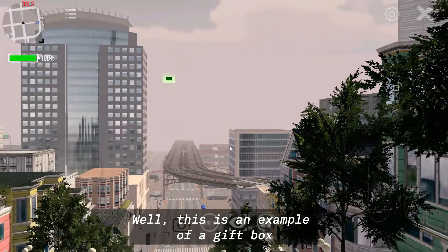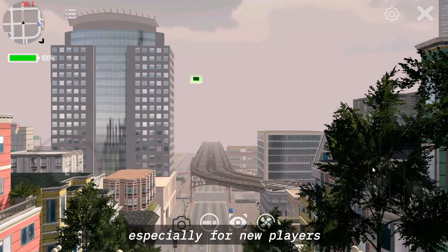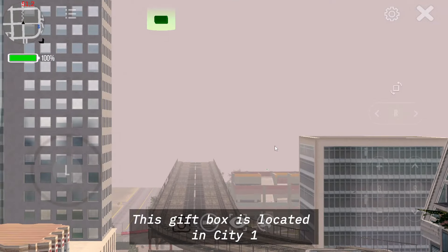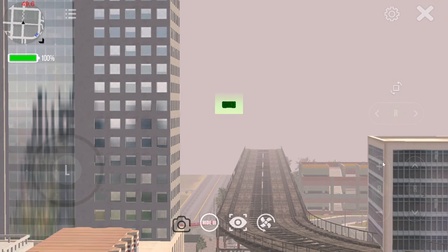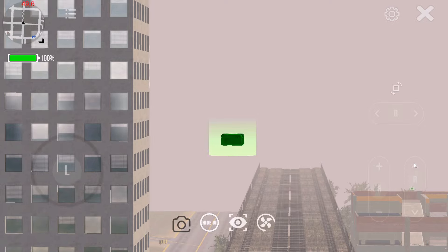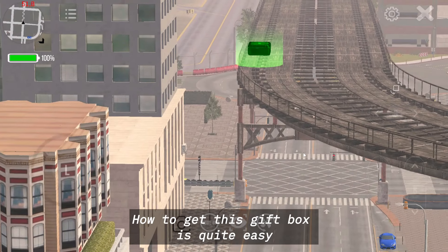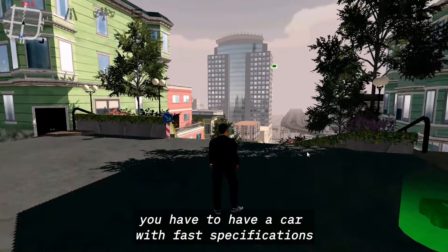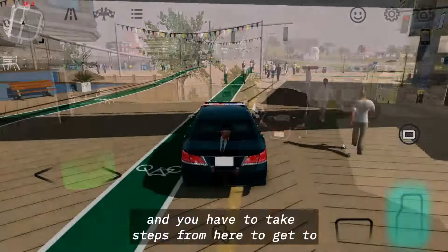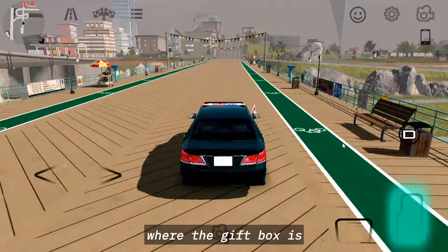This is an example of a gift box that you must know, especially for new players. This gift box is located in City 1, in the flower garden section, but it is very difficult to reach. How to get this gift box is quite easy — you have to have a car with fast specifications, and you have to take steps from here to get to where the gift box is.